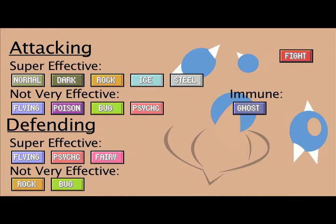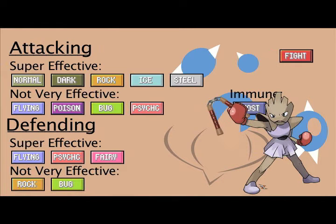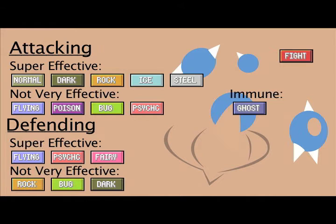Rock and Bug aren't very effective against Fighting, as fighters can shatter any rock thrown at them, and bugs should beware of fighters as they are well-versed in using weapons. Dark won't do too much to Fighting types, as dark simply can't win against good fighters.